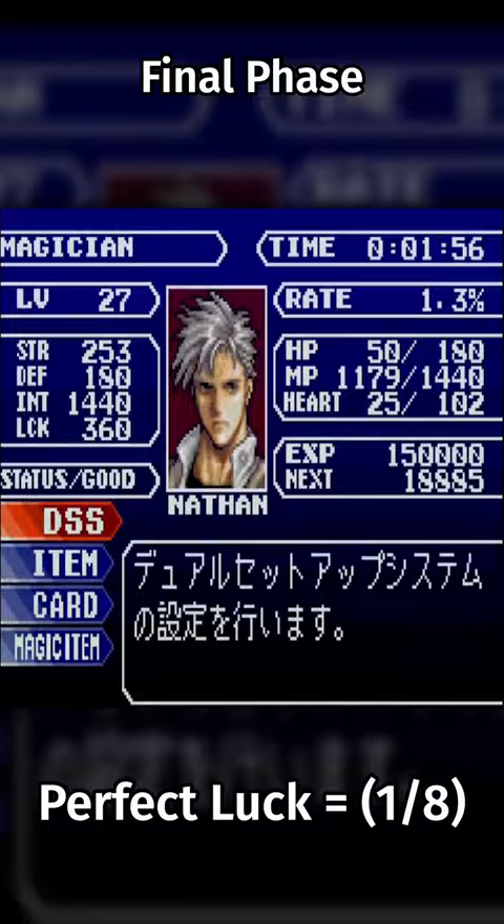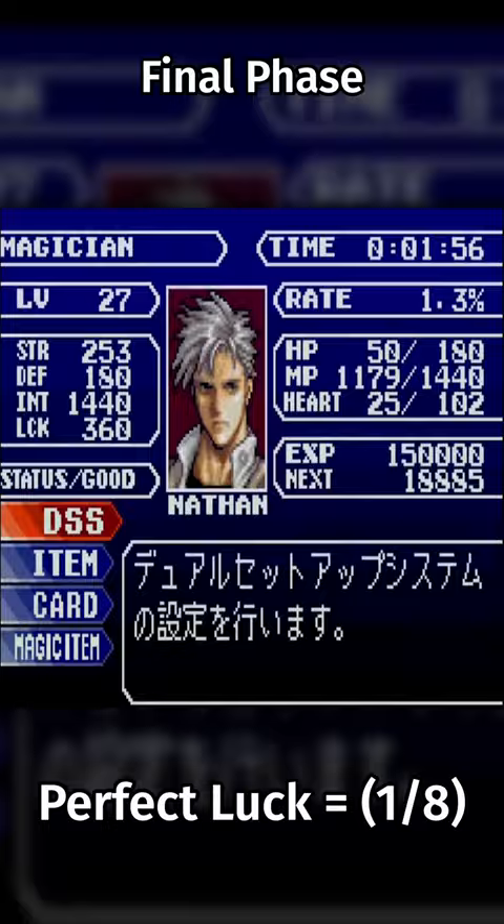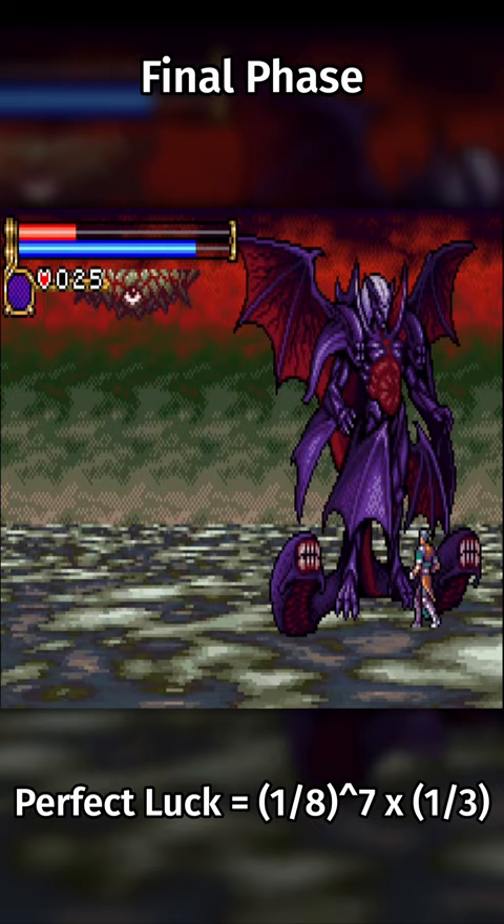After transforming into his final phase, they need one more boosted big bone to defeat his final form. The odds of a perfect run are about 1 in 10 million.